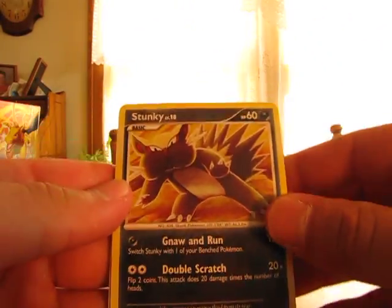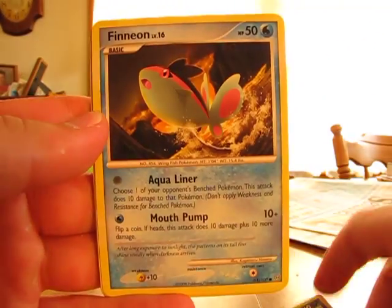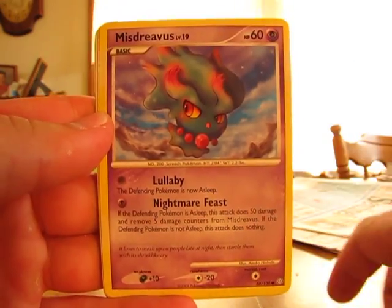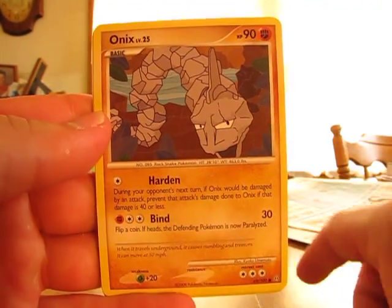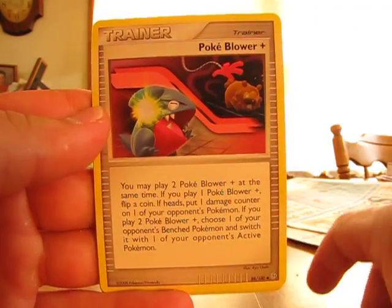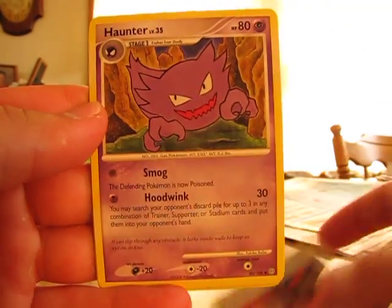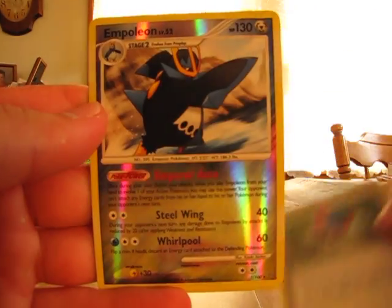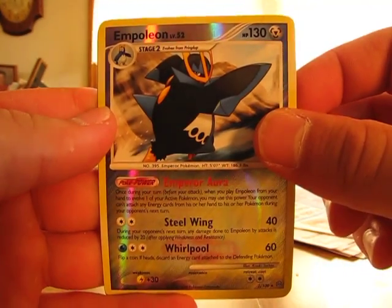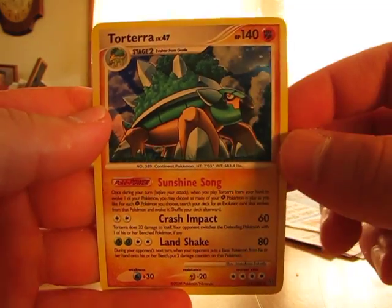So we have a Stunky, Cineon, Misdreavus, Larvitar, Onix, Pokeblower Plus, Haunter, Great Ball Trainer, and Politoed Reverse — that's a rare, that's nice. And a Torterra Holo. A really good pack there, two rares and one was a holo.